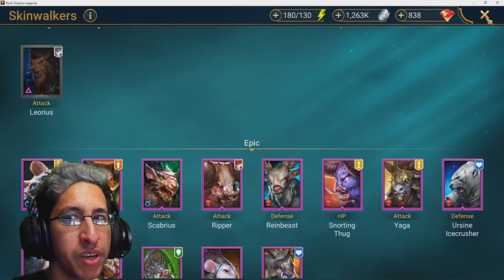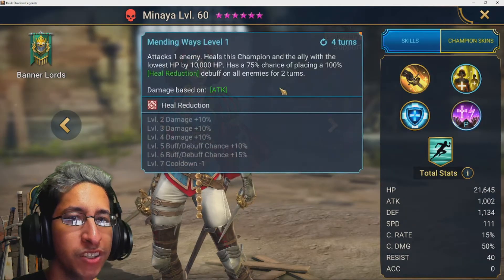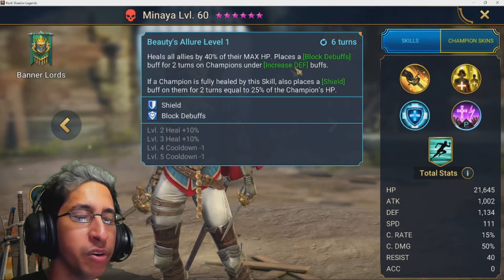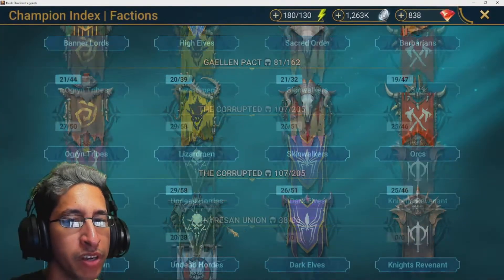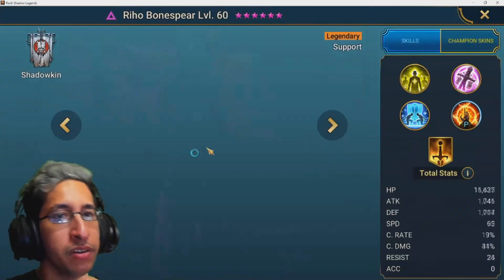The next one is Minaya, but she's very conditional — she has to have the increased defense buff active to place block debuffs on everyone. The good thing is that conditionality means she's not going to really affect you too much. Another one you might see on arena defense is Riho Bonespear, who is of course a cleanser and block debuff champion.